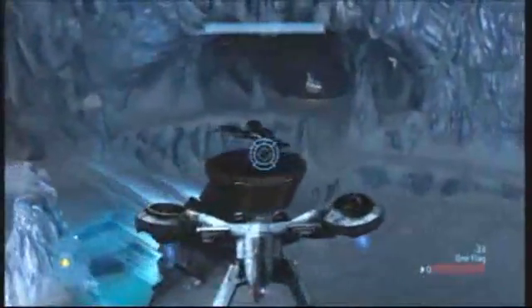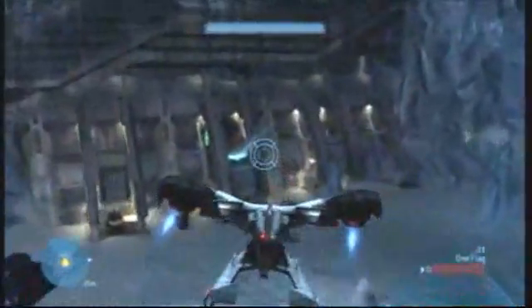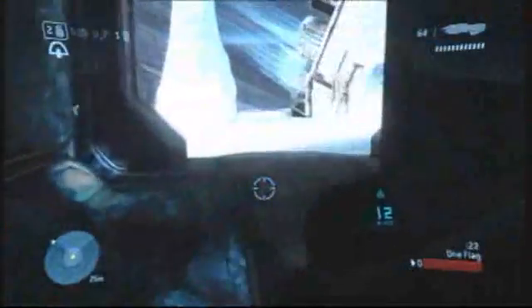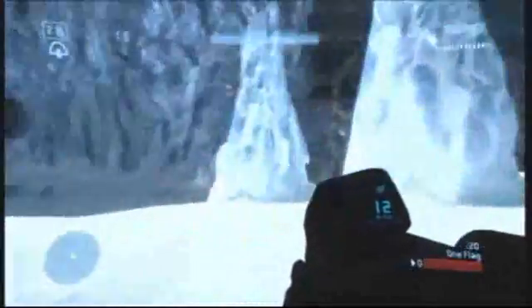This is the attacker's side of the base. You'll notice that there's the hornet and banshee we're talking about, a bunch of vehicles on the bottom like the wraith and the scorpion tank. So you have a few armament options if you decide that you want to attack using a vehicle — a wide array of weaponry to use.